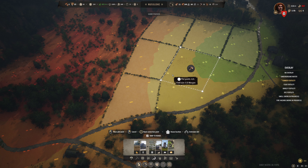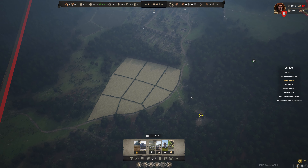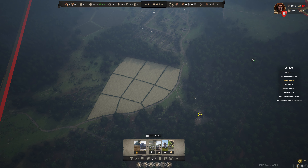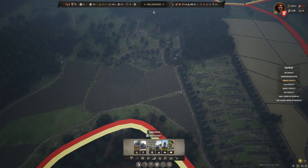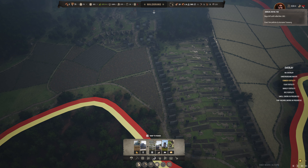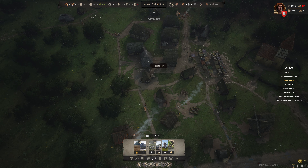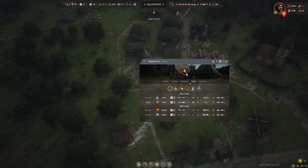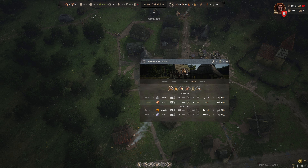I want to do something about this field — it's too large, so I'm going to demolish it. We're going to change that field. It's fallow right now, so there's no problem. I want to bring it all the way down to the road, and bring it in essentially quarters. Something like this — one field here.